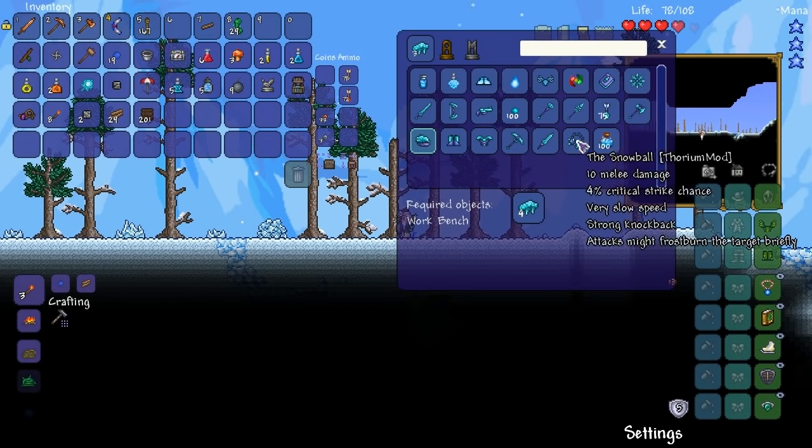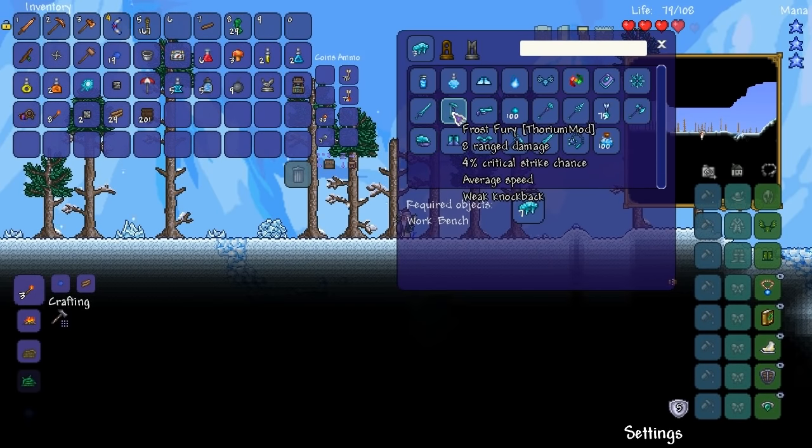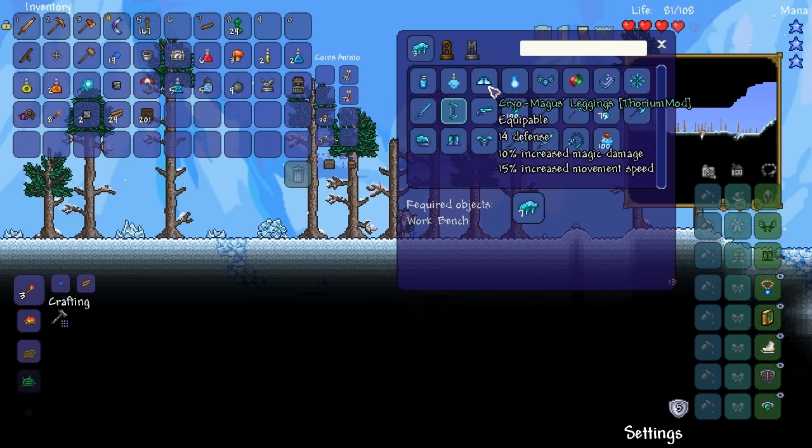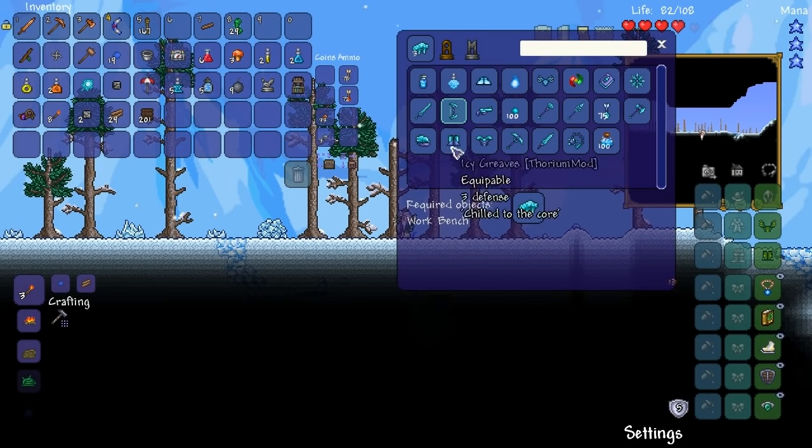So that's 18 pieces in total for that. But then you can make things like the Frost Fury, which would be pretty good. That's only 7. And oh my god — these are the hard mode ones, aren't they?